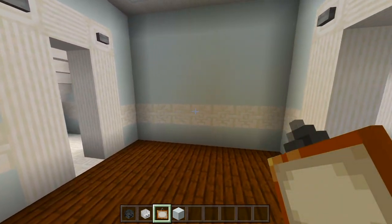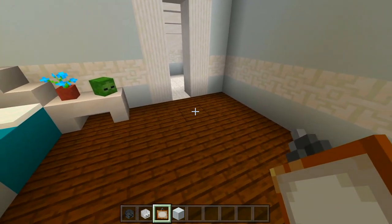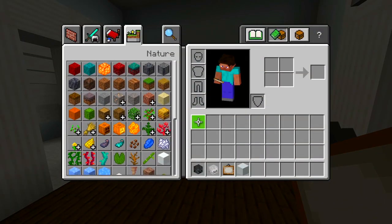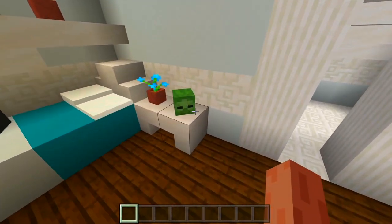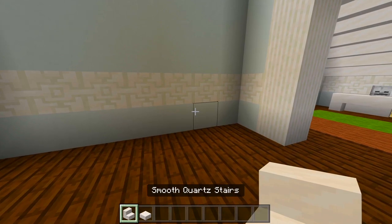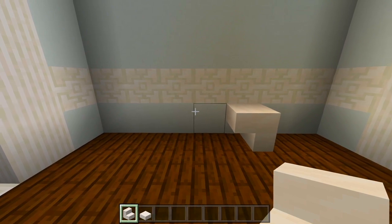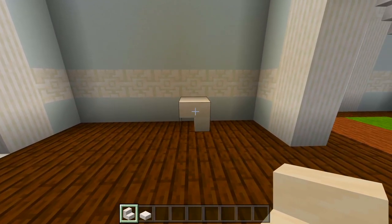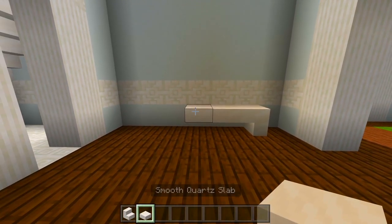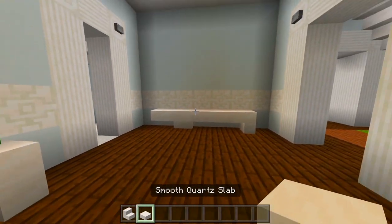Now let's look over here at this wall - I'll just have a desk, and we can maybe have a shelf above the desk. We'll have a carpet in the floor and maybe some bushes here in the corner. Let me clear all of that and grab the smooth quartz stairs and slabs. We'll shape out a desk - maybe five blocks. So we'll have a stair like that, maybe two slabs, and then two stairs curving over here, or maybe another slab.